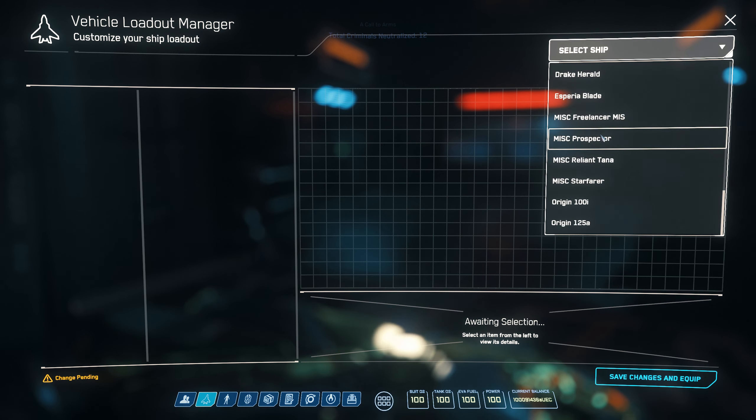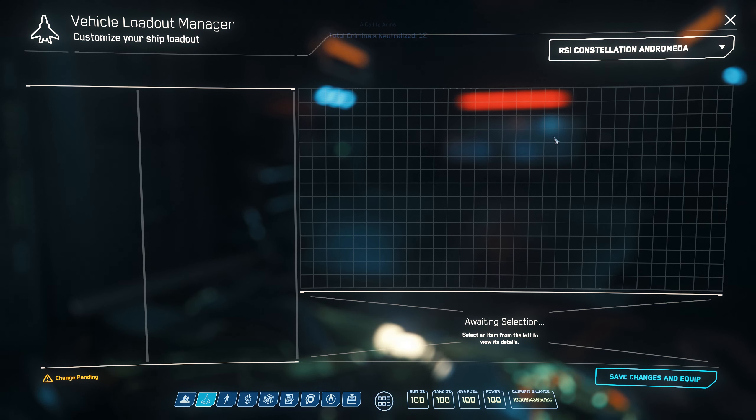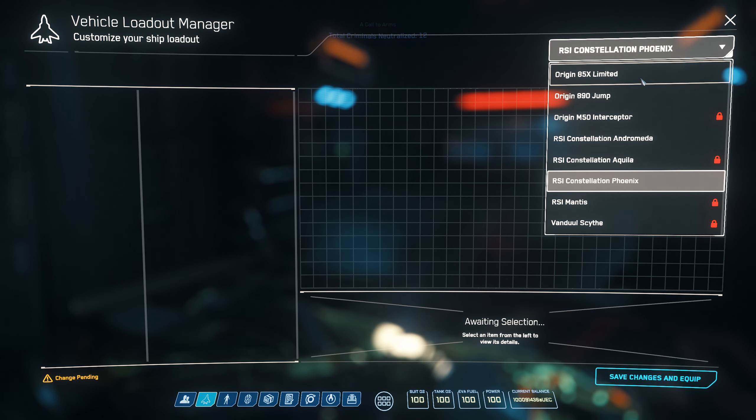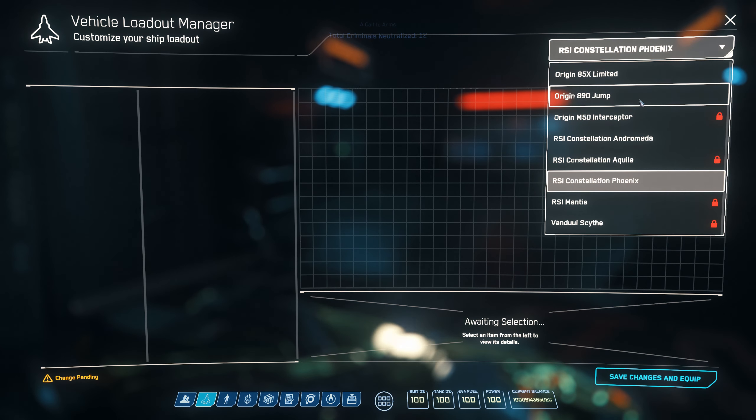Depending on what ship you want to upgrade, hopefully you've got the components you want to upgrade it with. You can get them from Microtech — I'll show you where to get them later on. Once you're in this menu it may take a while to load for some ships, and others won't load at all, so you just got to keep jumping between ships. Here the Andromeda wouldn't work but the Phoenix would, so I just kept jumping between the ships and eventually it worked.